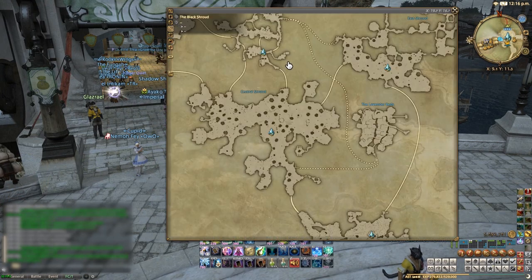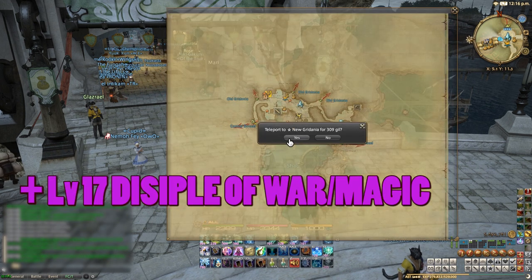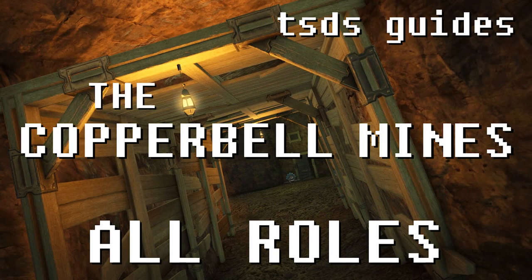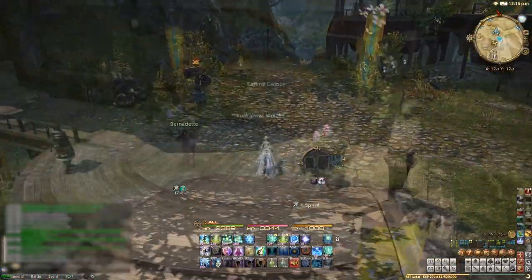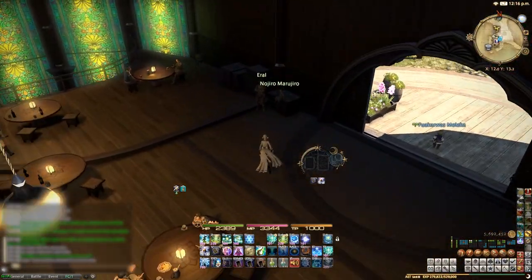To do so, you'll need to be at least level 17 on one Disciple of War or Magic class and have completed the main story quest "Into a Copper Hell". If you've completed the normal Copper Bell Mines dungeon, then you've done this already. From here, make your way to New Gridania and head down to the inn. Inside to the right, you'll find this little potato sitting on a box.